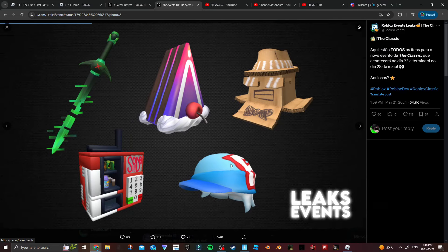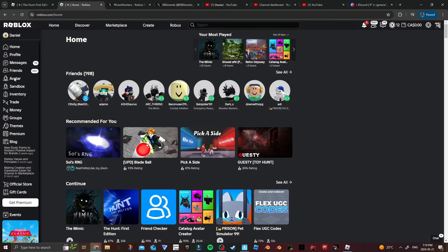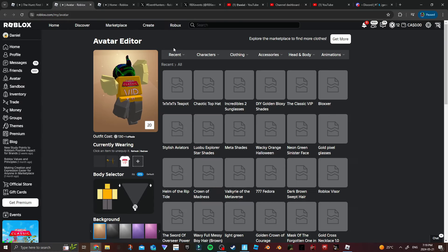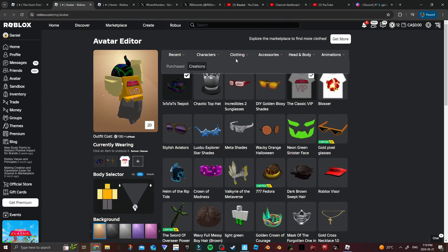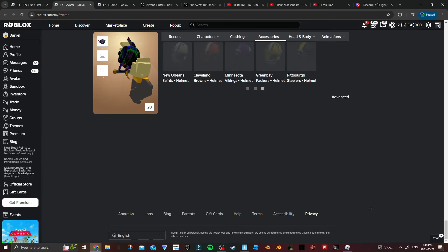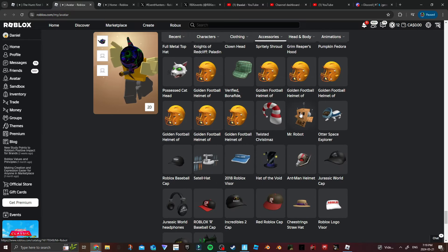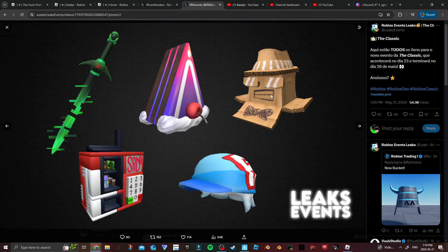So these are a lot of the items that were leaked. We have the 1x1x1x1 sword, we have a sort of cake with a cherry, and then this one might be my favorite — I actually have the hat on my avatar. I think it's called 'Mr. Robot.' There's also a Mrs. Robot I believe, but it looks pretty cool — I like the shades and the little fedora on it.